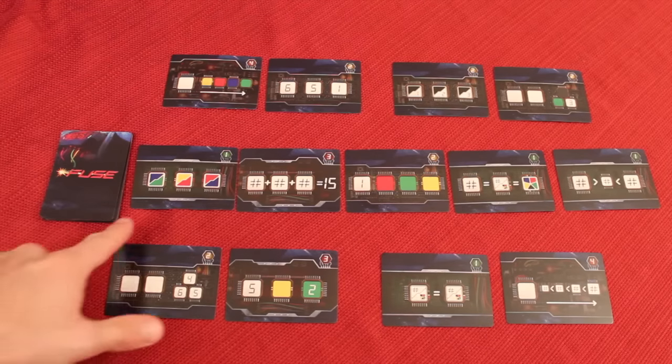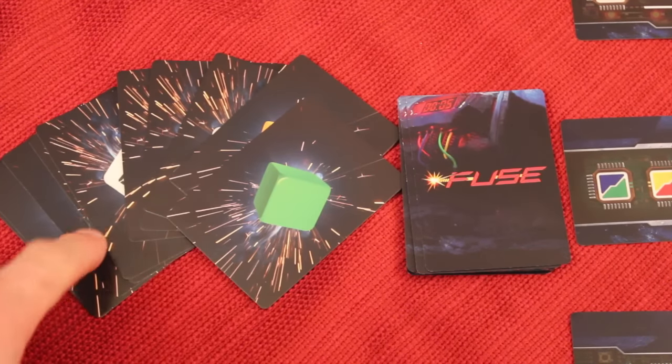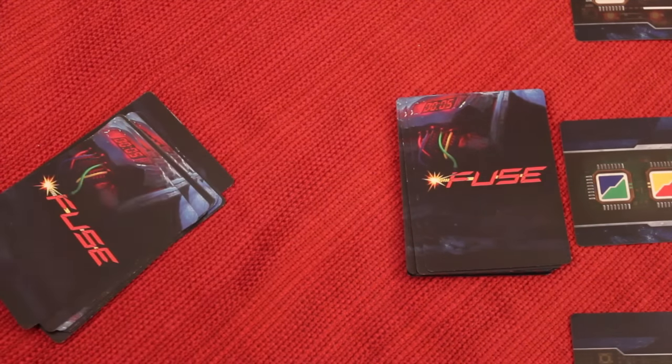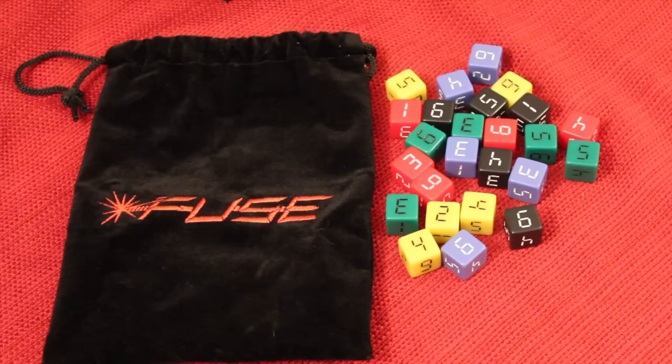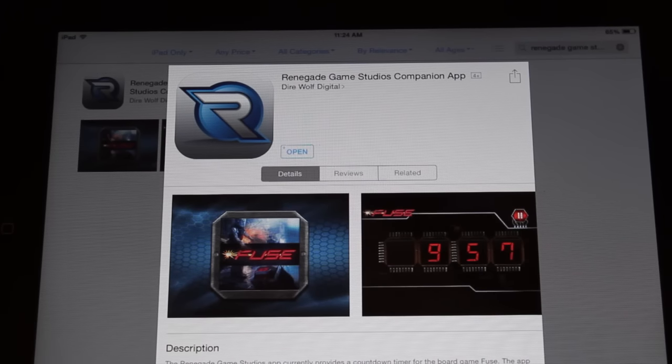From that deck you just built, place five bomb cards face up. Then take those fuse cards you set aside, shuffle them on their own, add six to the bomb deck, and shuffle everything together so there are six random fuse cards mixed within the bomb deck. Next, take all 25 dice and place them inside the fuse bag. I highly recommend downloading the Renegade Game Studios companion app — available on Android and iOS. Search for 'Renegade Game Studios companion app,' not 'Fuse.' This provides a specific 10-minute timer for the game.